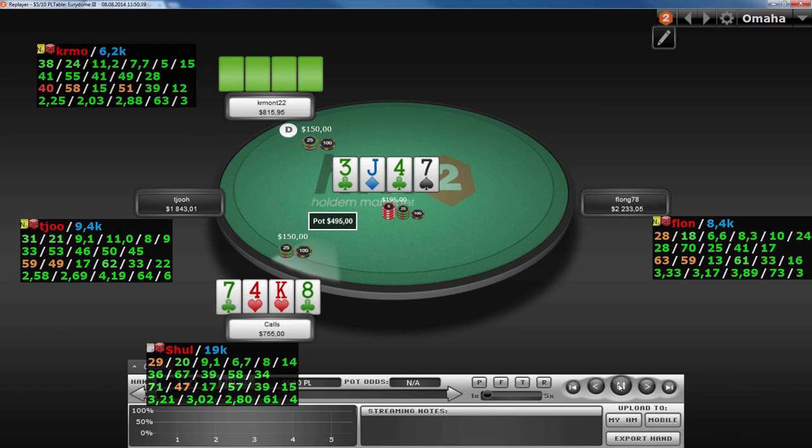I check and Kermont obliges — he bets three-quarter pot. The river is obviously great for me; I fill up with my four-seven. Once again, do I lead out or do I check? I don't think it's even a discussion — we should not be leading here with this hand pretty much ever. Our hand is very well disguised; he should not expect us to have any boats pretty much ever. At the same time, the only boat he can have is seven-seven, and I block a seven, so that's fairly unlikely. He can also have three-four, but I beat that.